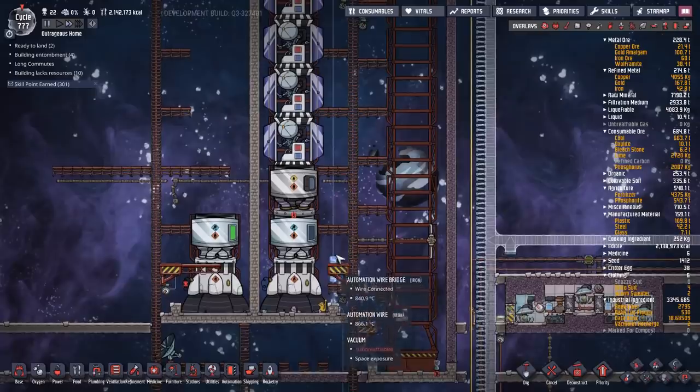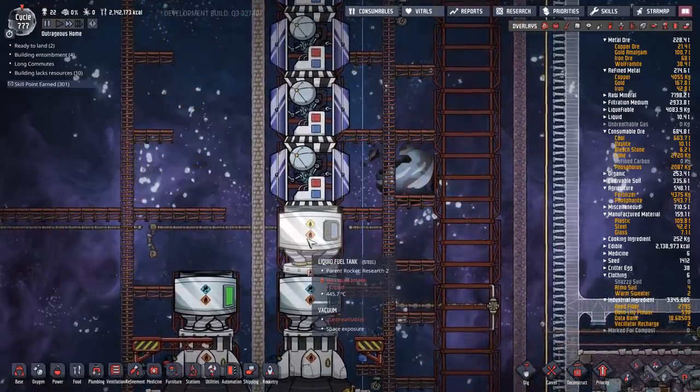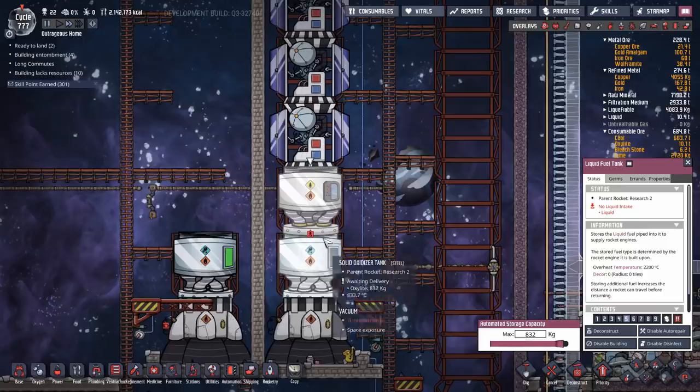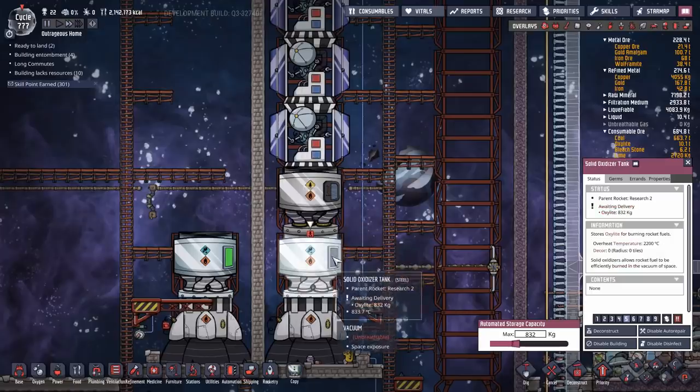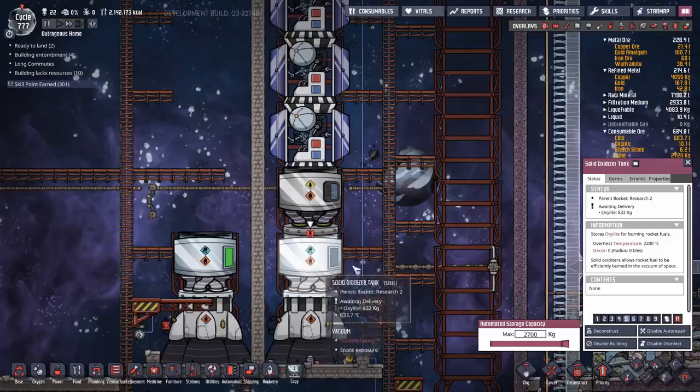Now we know how much we need - we just have to fill up the rockets with the correct amount and reconfigure them for cargo duty. We're going to need two fuel tanks. Fuel tanks can hold 900 kilos each - the liquid fuel tanks for petroleum and hydrogen both hold 900 kilos. The solid oxidizer tanks can go up to 2700, so one oxidizer tank can support three fuel tanks. Going above three fuel tanks is never a good idea - each adds more weight, and eventually the rocket can't leave the ground.